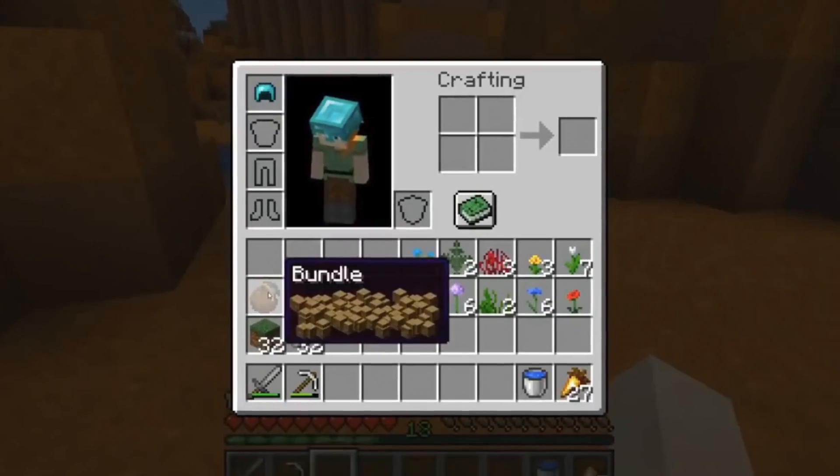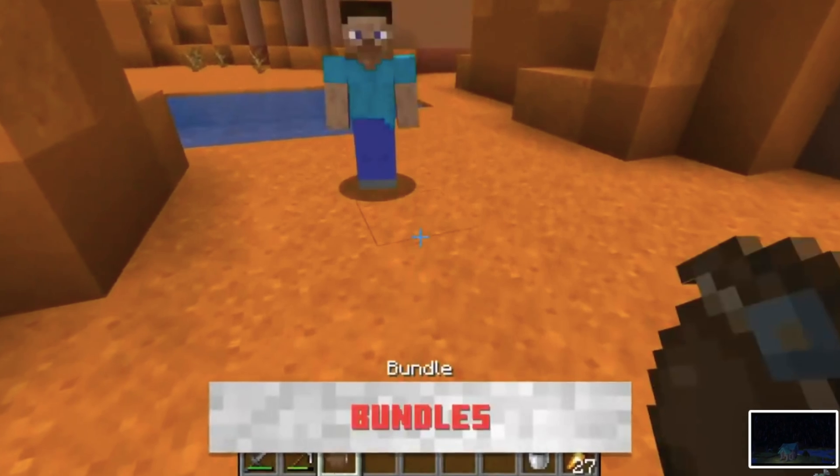Now for one of the most useful items ever introduced to Minecraft — the one, the only, bundles. Bundles are basically like a portable backpack where you can put 64 items into it no matter what.